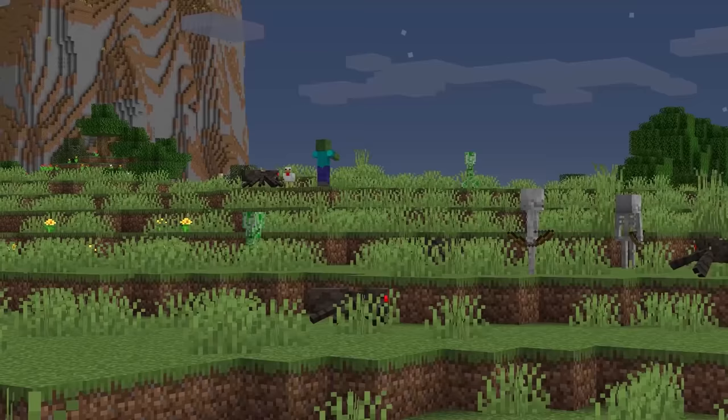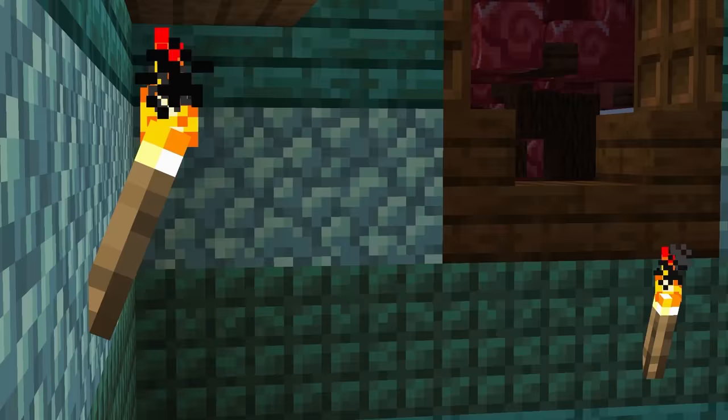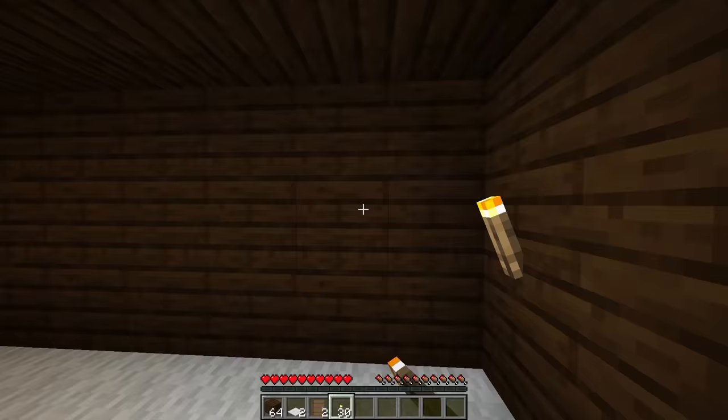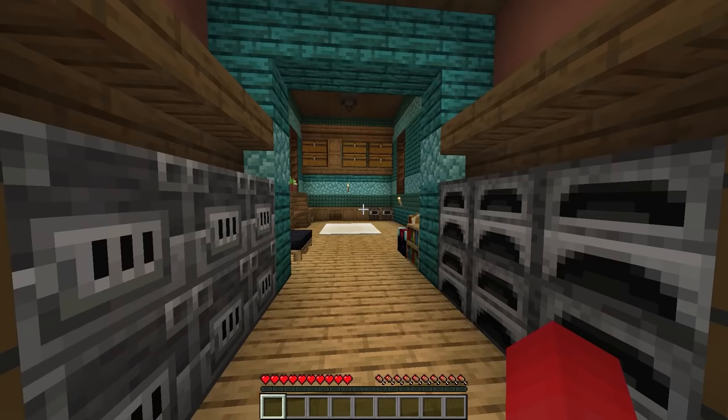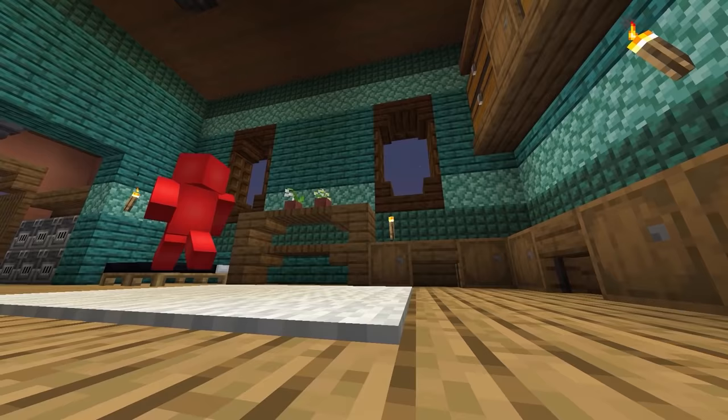Starting off, everyone knows that if you want to keep the mobs at bay, then torches are the reliable solution. They make the spawning system incredibly straightforward — if you see a dark patch, just light it up with a torch and the job's done. You could get more technical and space them out precisely using a mod like Light Overlay, but honestly, just eyeballing it is enough to keep 99.9% of baddies out of your base.